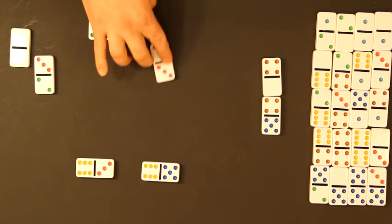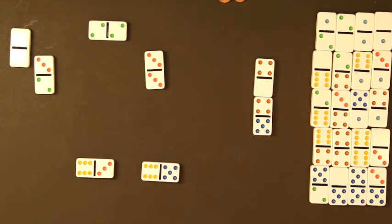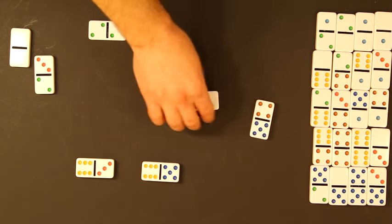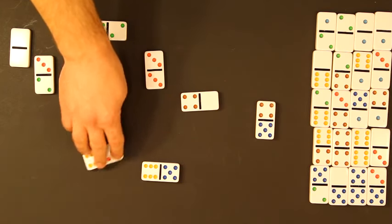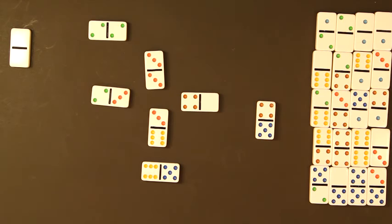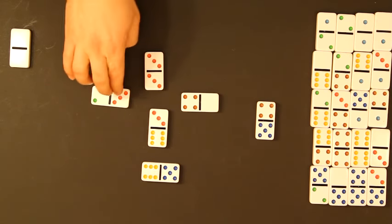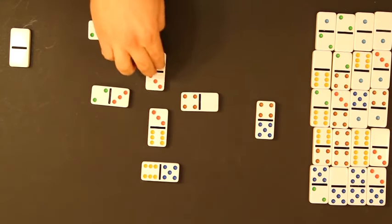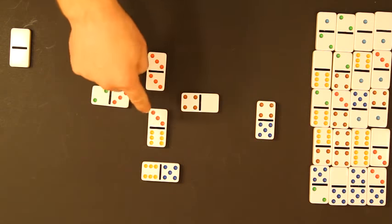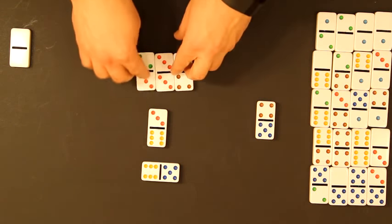This player won the trick and leads again with the double three. One player plays the four-blank, another plays the three-six, another plays the three-two. This trick was worth five points plus one point for the trick — six points on top of their thirty-five, bringing them up to forty-one points.